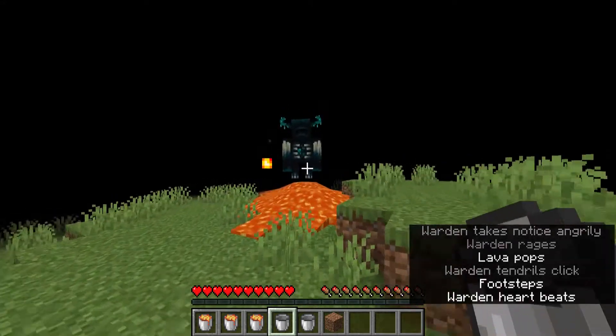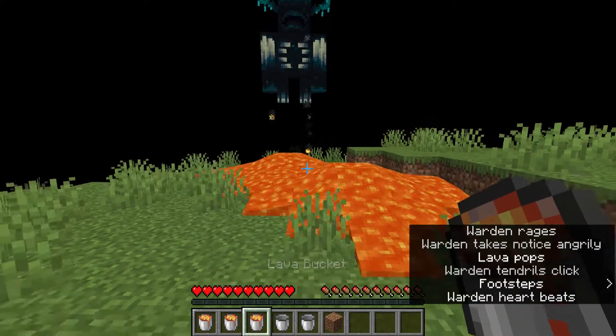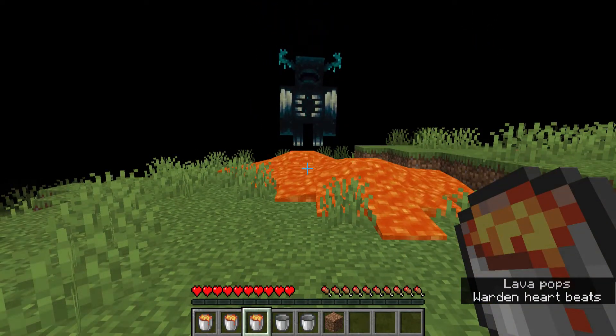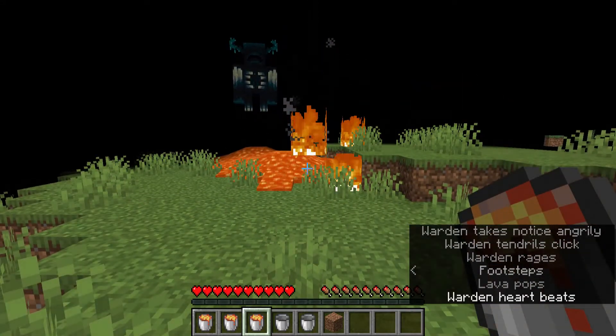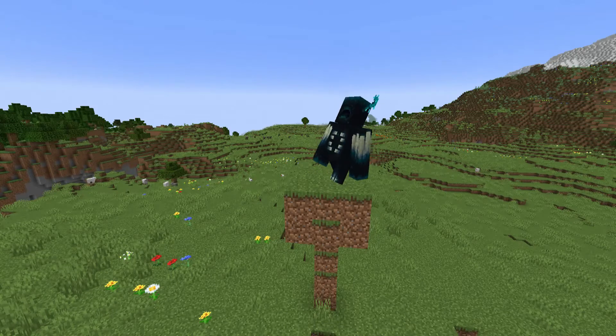He can't move very well on top of the lava, but he can still definitely get out of it. With this new swimming ability, you're still in danger. The fire aspect is no longer useful against him. So longer attack range and the ability to literally just not get hurt by fire.